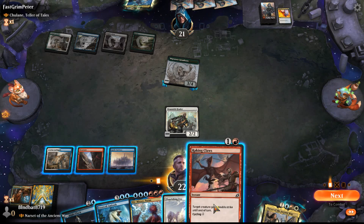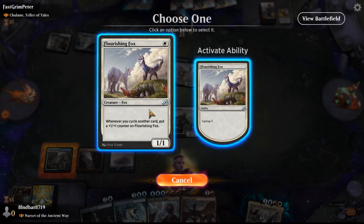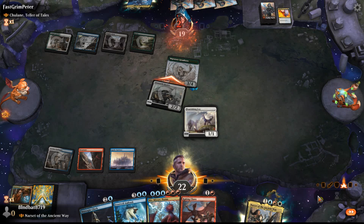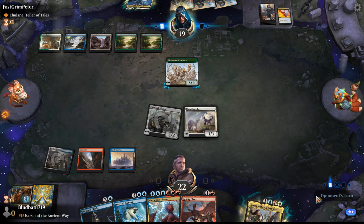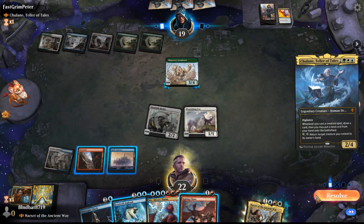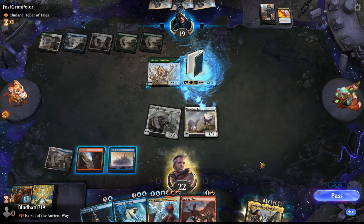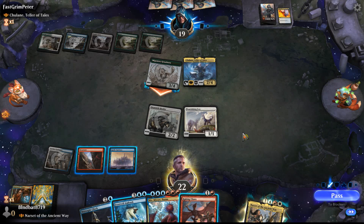I think we'll play out Flourishing Fox and cycle the Raugrin Crystal here. Midnight Clock — I feel I get more use of my mana doing this instead. Chulane — two mana, vigilance, when you cast a creature spell draw a card, put a land from your hand onto the battlefield. Three mana: return target creature you control to its owner's hand. So if he mutates, he gets two creatures back to his hand, which lets him rebuy on his castings. Mutate is actually pretty good in that regard.